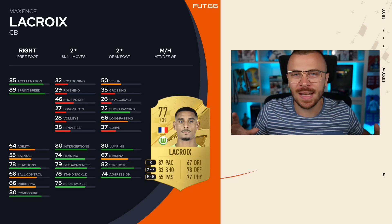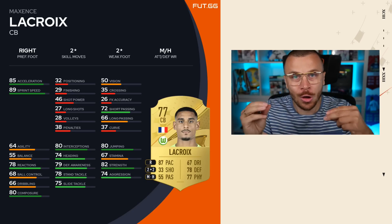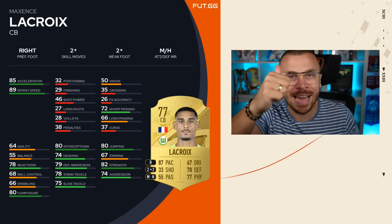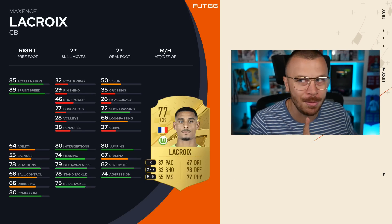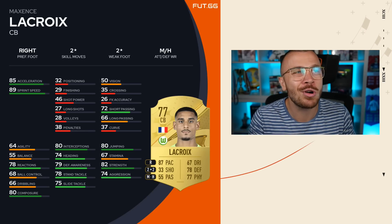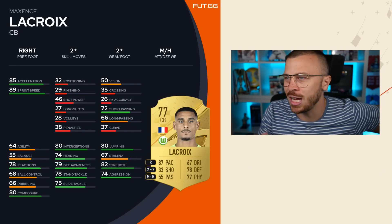Option number two is a center back that you can buy day one and build a squad around him with 87 pace. Do you guys realize what that means? 87 pace, bro. 77-rated Lacroix — French, easy links because he's French. Two-star skill moves and two-star weak foot. He's also going to be cheap because he's only 77 rated and he's from the Bundesliga. If he was from the Premier League, his price would've been like plus 30k or so. Look at his in-game stats — you don't even need to apply a Shadow.